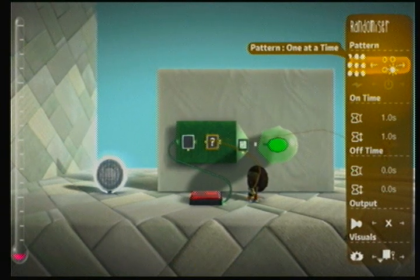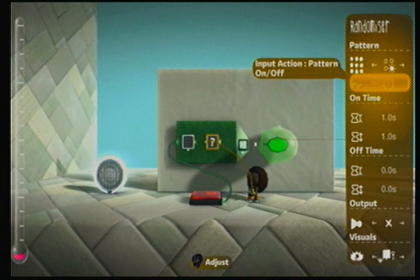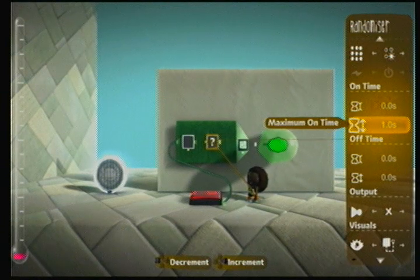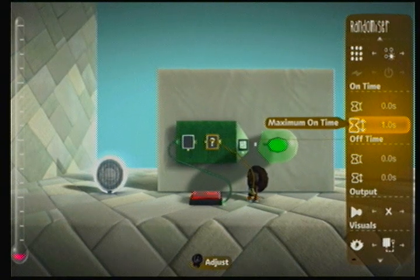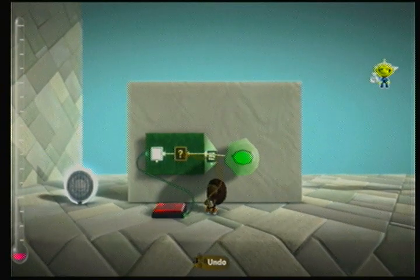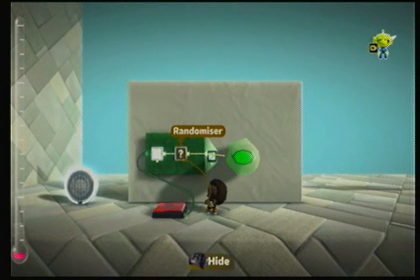Now, you can select if you want one on at a time, or add them, add them then reset when full, toggle, etc. Now, this is the time it will be on. So if you put these on zero, it will flicker like crazy because it's going like 0.0. If you put it between 0.0 and 1.0, it will randomly choose between each of those numbers. Let's put that there and that there — it's on and it will randomly, between 0 and 1 second, flicker depending on which random setting it chose to pick.